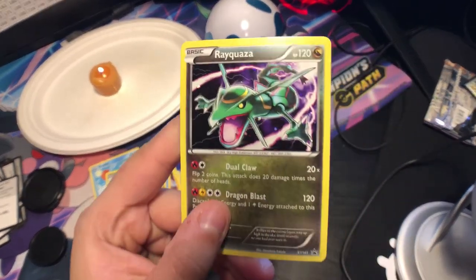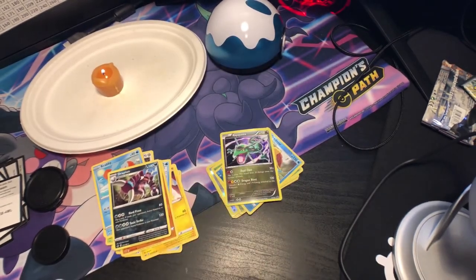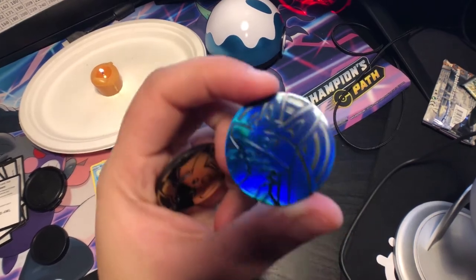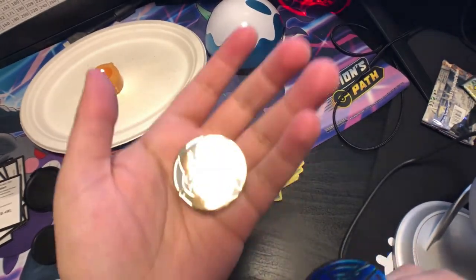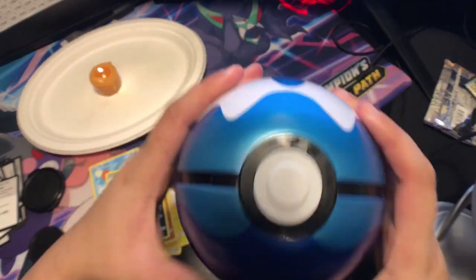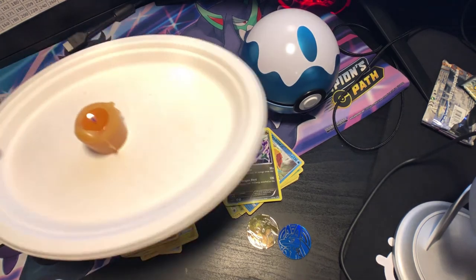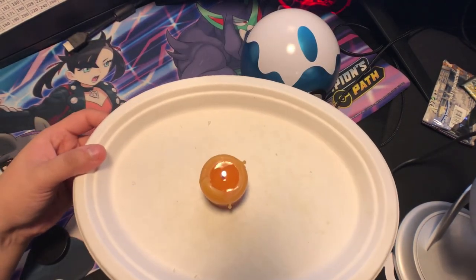The cool-looking Rayquaza, even though it is bent a little bit, and then we got the coins. So yeah, that was the blister pack and the Dive Ball review. Hope you guys have an awesome Halloween and I'll see you guys tomorrow!